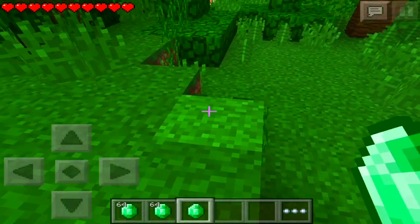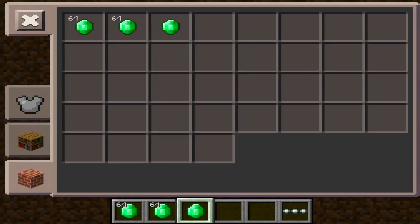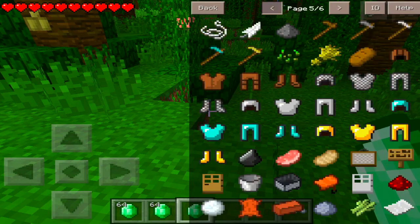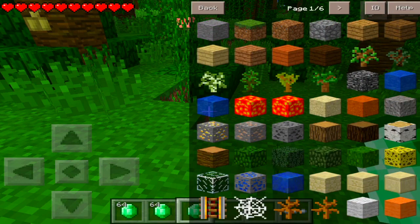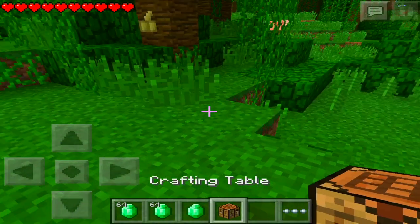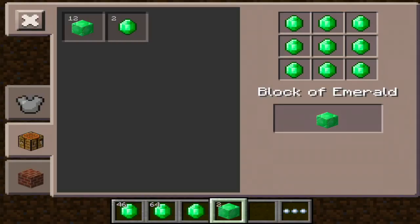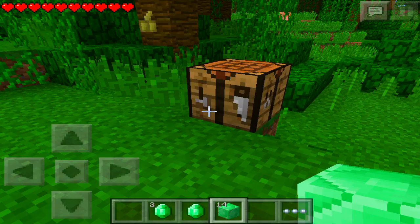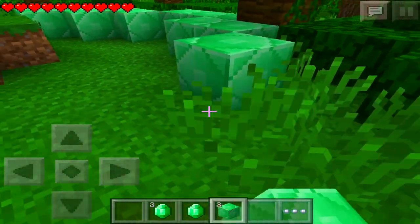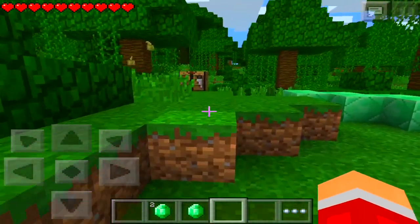To prove that it's real, you can throw it and it's a full stack. Also, if you make a crafting table — let's go ahead and spawn one because I'm too lazy to make one — you can place it, it's fully usable, and you can make emerald blocks and place them around. It's all real, all legit.